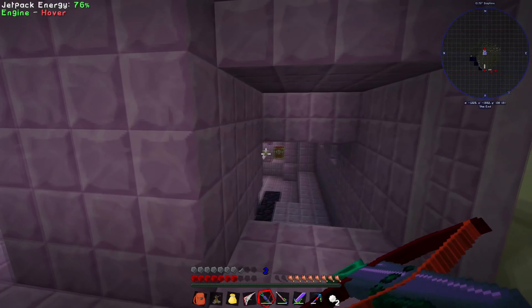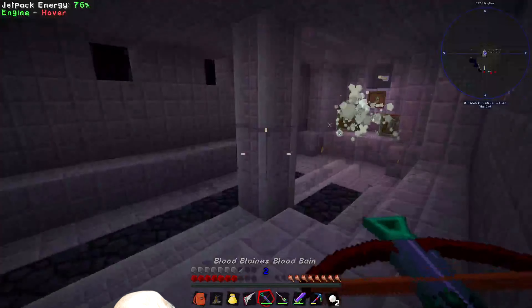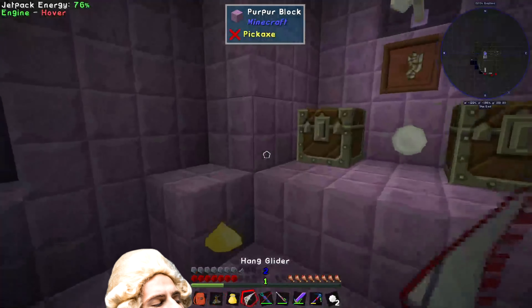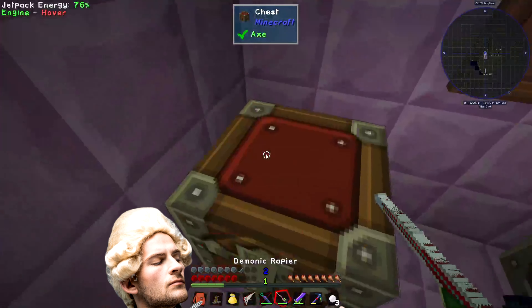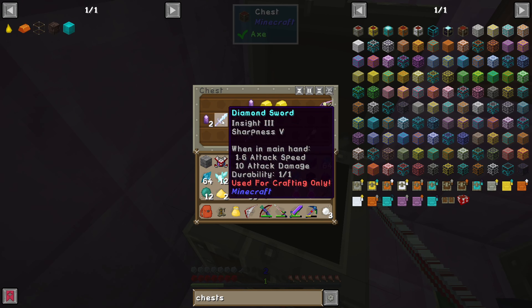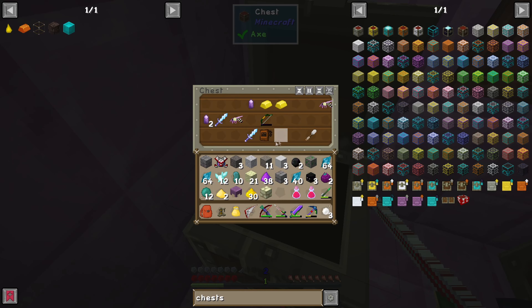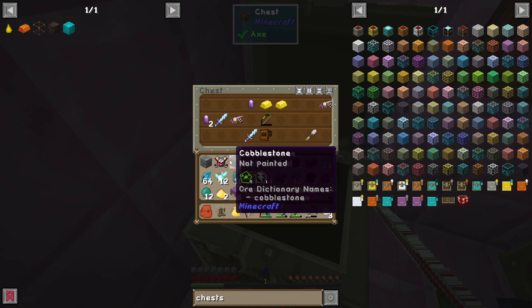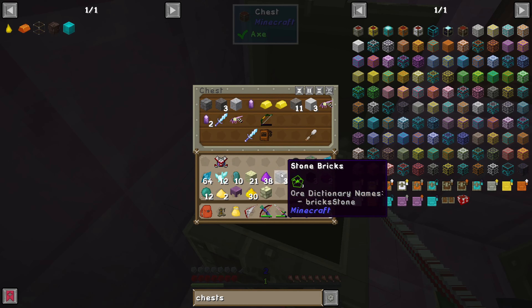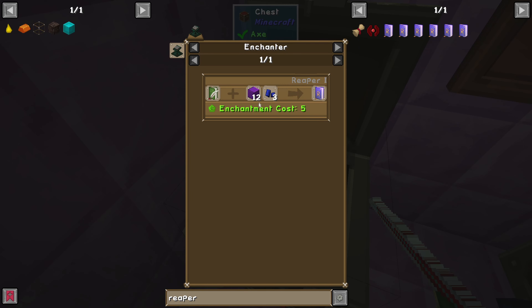I shot it right back at you - these arrows are more expensive than you are, how dare you make me waste my ammo! Whoa, James insight: Sharpness 5, Reaper 4. What does Reaper even mean? A grafter - ooh, a grafter would be good actually. I know grafters are really useful in Forestry. Draconium block and lapis gets with the Reaper enchantment.